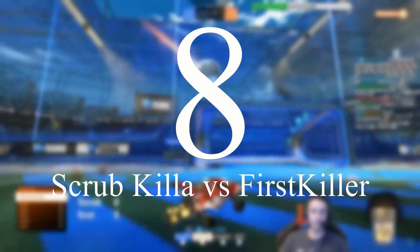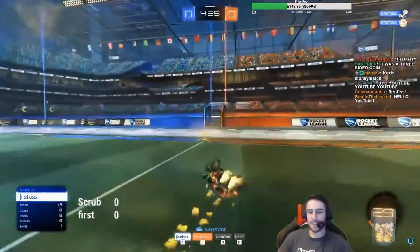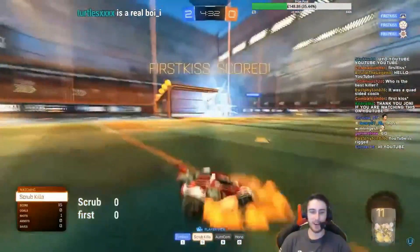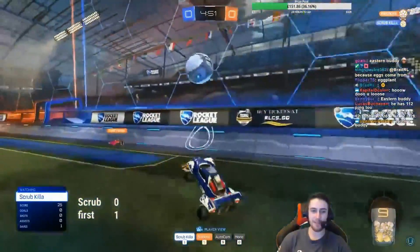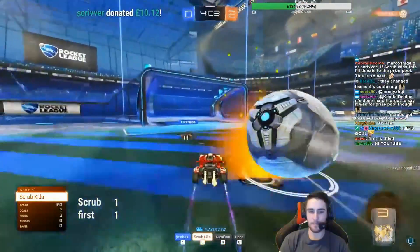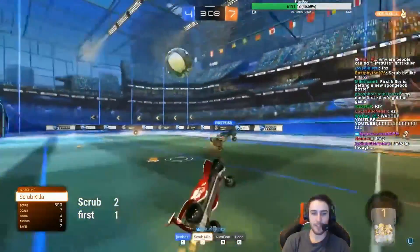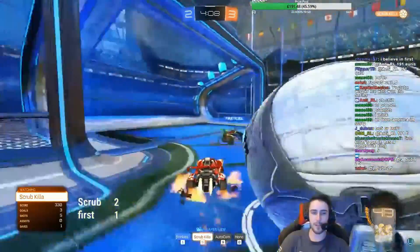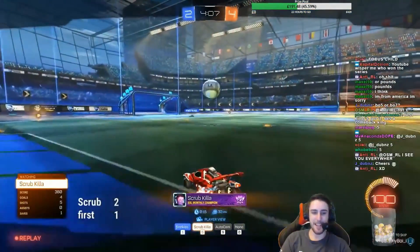Number 8: Scrub Killer versus First Killer. This was a long-awaited show match between Scrub Killer and basically Scrub Killer 2.0. First Killer came out with his aggressive offensive play style and demolished Scrub in game one. In game two, Scrub came back with early demos and bumps but First Killer led most of the game. In game four it got really savage — the demos and bumps signified Scrub powering his way back and running First Killer over. The demo play by Scrub — he commits to it. Full savage. The ultimate punish for passive play.